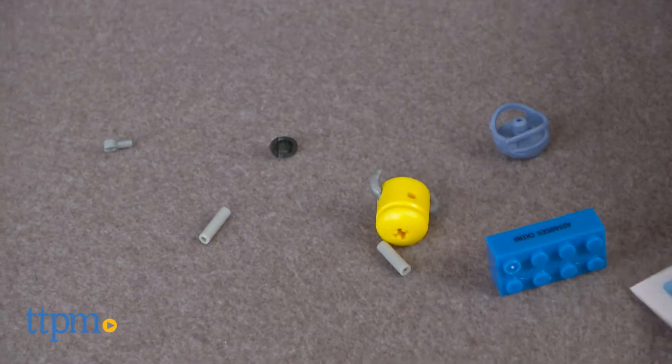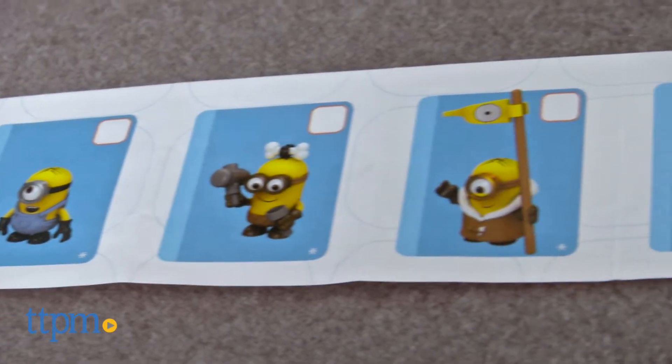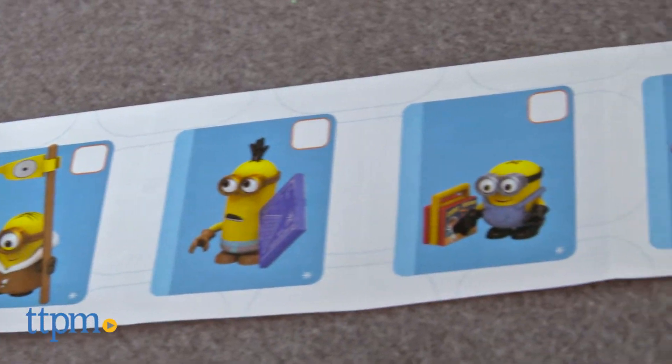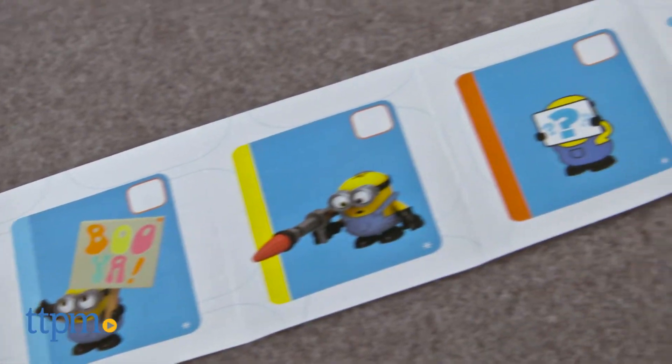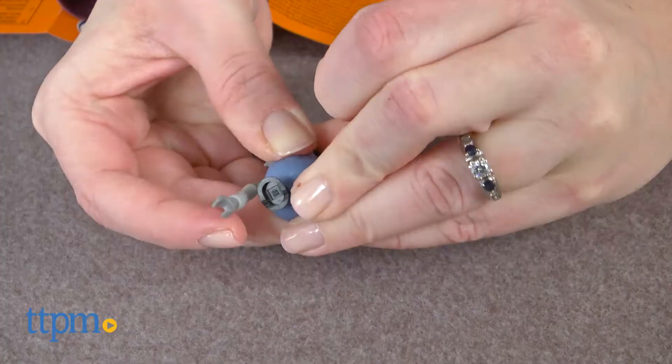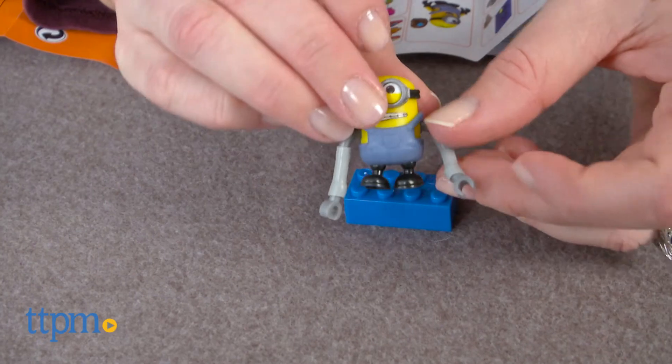In Series 4, there are 12 Minions to collect, including one Rare Minion and one Secret Minion. Keep track of your collection with the included collector's guide. Series 4 of the Minions Blind Packs features silly looks that kids will remember from the Minions movie.